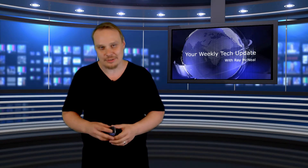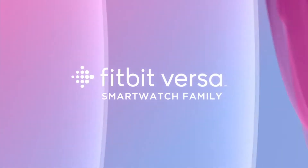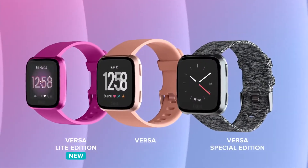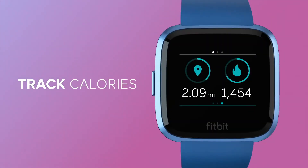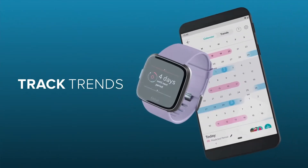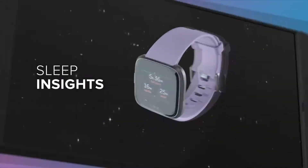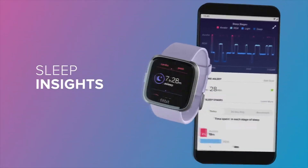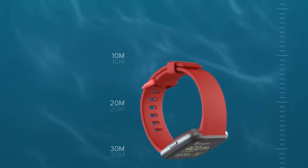Fitbit is to be acquired by Google in an all-cash deal worth $2.1 billion, the two companies recently announced. Fitbit will be folded into the search giant, forming part of its hardware team to make a new generation of wearables. According to statements from Fitbit CEO James Park and Google's hardware chief Rick Osterloh, future Fitbit devices will run Wear OS. With Google's resources and global platform, says Park, Fitbit will be able to accelerate innovation in the wearables category, scale faster, and make health even more accessible.